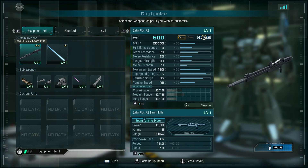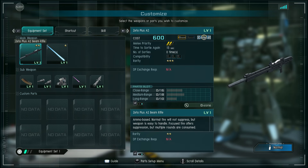It uses a charging EPAC beam rifle, very similar to the resale rifle that the A1 uses. 1,500 damage per shot, 6 ammo, range 300 meters, cooldown between shots about a little over half a second, 12-second reload time, focus time 2 seconds. Ammo-based normal fire will not suppress but is easy to handle; focused fire offers suppression but multiple rounds are consumed. So probably it'll take two or three uncharged shots to stun, but it is probably possible to do.